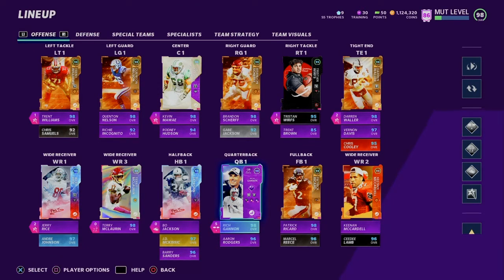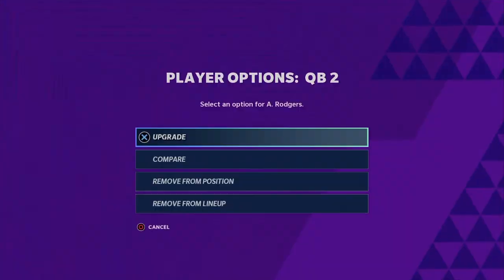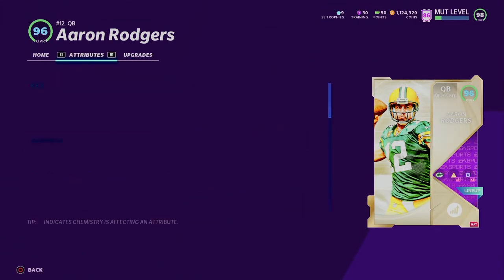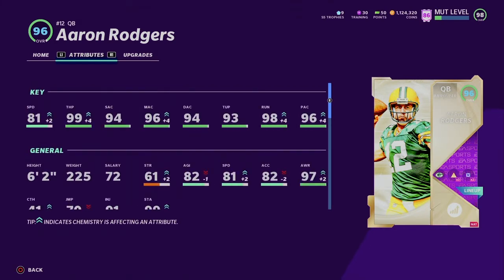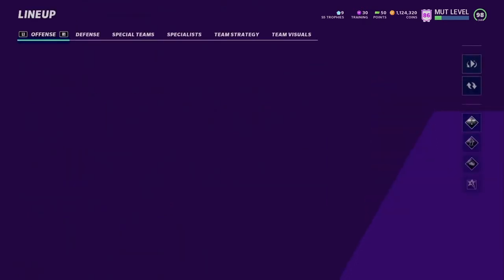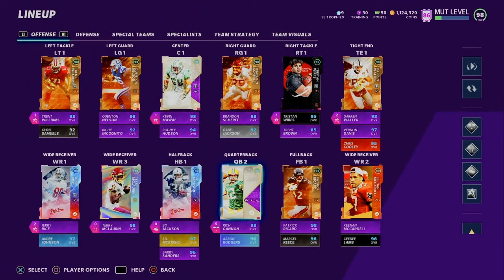Today we're going to show you guys the upgraded team. I'm about to get Aaron Rodgers — I just need 4 more levels to get him to 99 overall. He'll get his honors card. He still has pretty good stats right now: 81 speed, 99 throw power, 94 short accuracy, 96 mid accuracy, 94 deep accuracy, 93 throw under pressure, 98 throw on the run, 96 play action. Really good card. I don't really use him yet, but when I do I'm going to use him every game because I hate Rich Gannon.